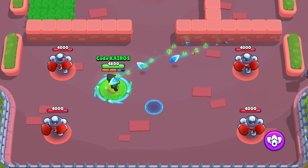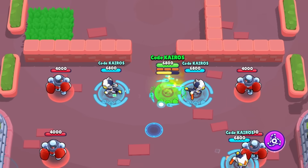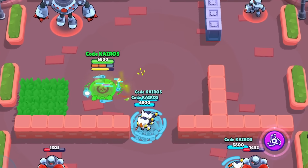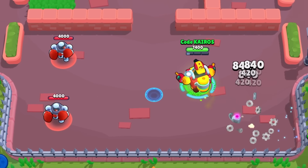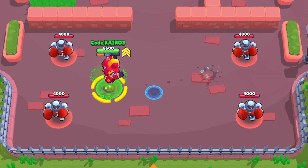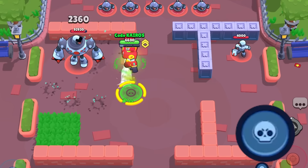Crow's mutation makes his attack projectiles return to him, dealing damage to enemies both ways and piercing through multiple targets. Leon's mutation spawns two clones every time he uses his super, with the option to spawn a third via gadget. Meg's mutation gives two additional projectiles for every one she normally fires, tripling her damage potential and making her attacks nearly impossible to avoid. Outside her mecha, she gets an extra projectile to help recharge her super. Surge's mutation lets him reach max level with just one super, and with an increased super charge rate he can charge up in three hits.